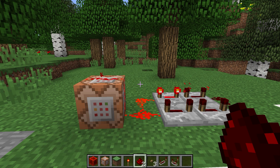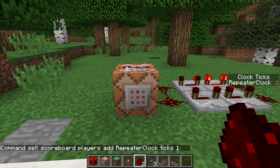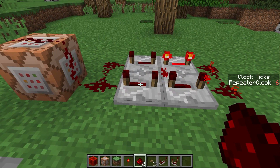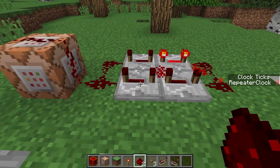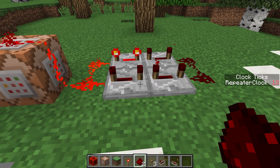Now we're going to use this scoreboard to track the speed of our clocks. Let's do scoreboard players add — which is another way to update scores, with the same format as set. So: scoreboard players add repeater_clock ticks 1. Now every tick of this clock when the command block executes will give one higher score for 'repeater clock' in the ticks scoreboard. These repeaters are currently set to max, which means 16 repeater ticks. Since each tick of repeater delay is one tenth of a second, this clock will increase its score once every 1.6 seconds — and we can see it slowly tick up in the sidebar.